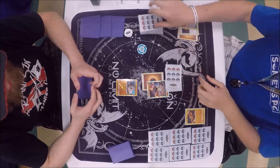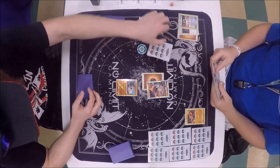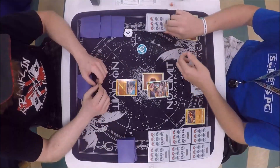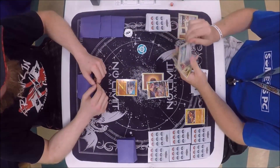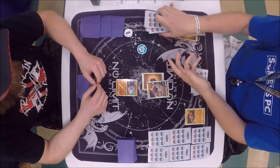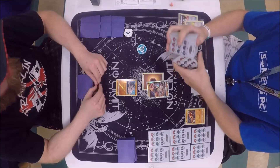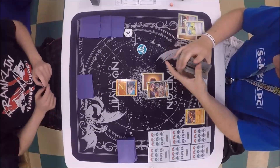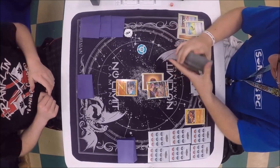Alex and Austin are both 2-0, so they've been doing pretty good with this deck. Buzzwole GX is very strong. And he whiffs his Max Elixir — definitely frustrating, but not the end of the world.